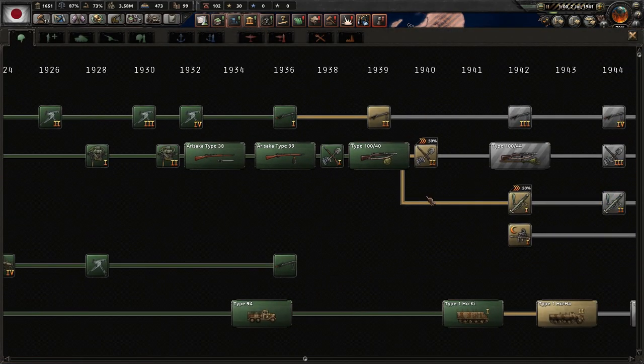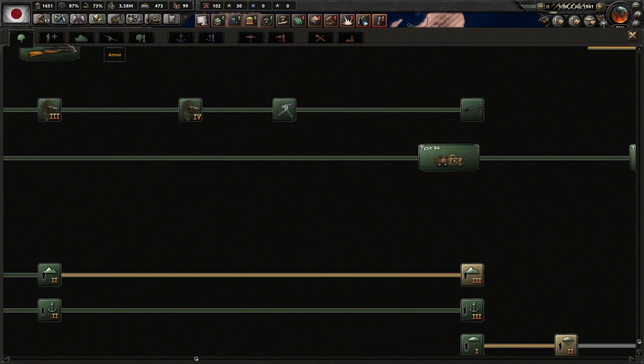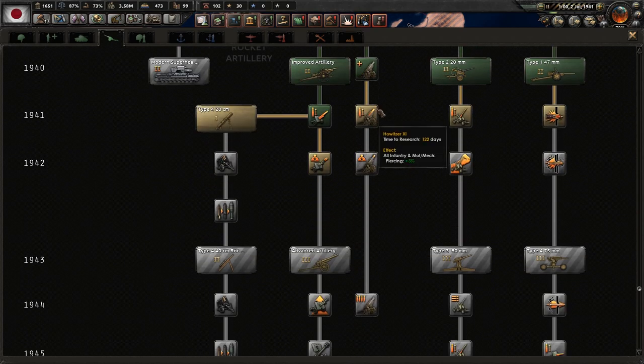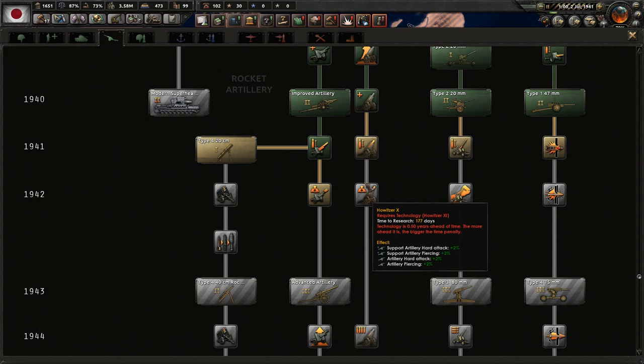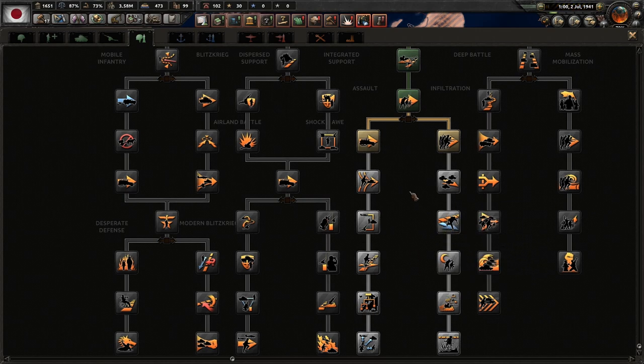We need all the attack we can get. Support companies look good. We don't really have any armor because we don't have oil. Artillery though — okay, we need these. Land doctrine — we're already down here. I guess we're probably going to go down infiltration since we have a mostly leg-infantry army. Then again, maybe the left side — I'm looking at that max planning bonus that goes up 20%, which is going to help a lot with organization.